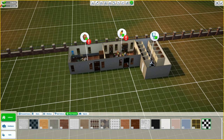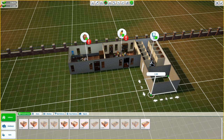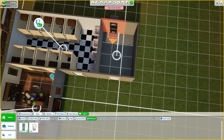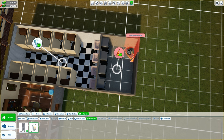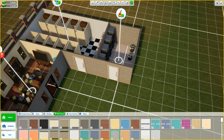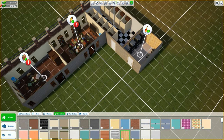The next room is going to be a small maintenance cupboard. We'll grab a door and under objects and maintenance add some lockers going down and then some mops. For floor patterns we want a pinkish ceramic, and then some basic vertical wood to finish that one off.